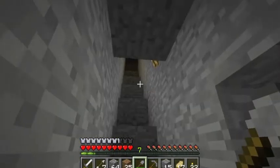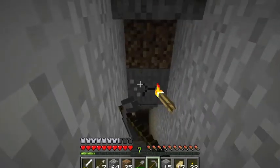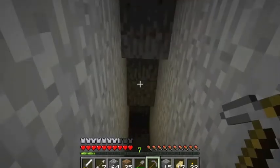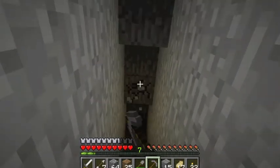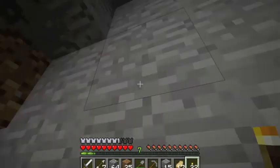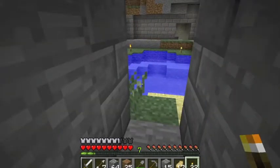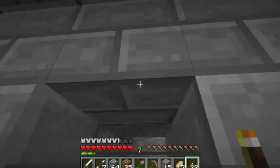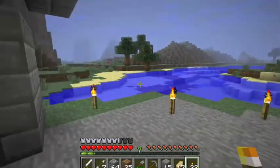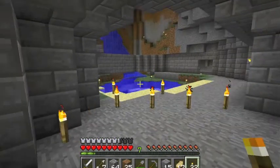At some point, I will dig a staircase up this way so that there's easier access, because obviously I don't want to have to stand up on a stack of dirt every time I want to get up there — that would be dumb. I think I'm going to leave off this episode. I've shown you some of the stuff I wanted to show you. I'm going to make a nice entrance here — probably three by three — and this will be my entrance to get out here. The goal is going to be to make it as cool looking as possible.